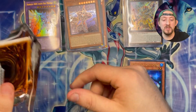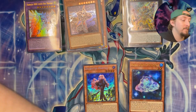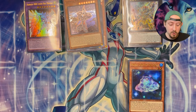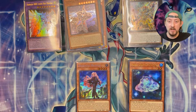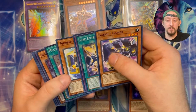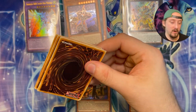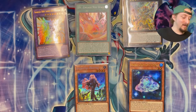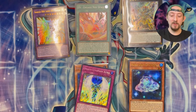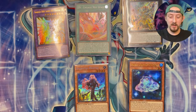This card, while it has material, can attack a number of times each battle phase up to the number of materials attached to it. At the start of the damage step, if this card battles, it gains 200 attack. When another monster's effect is activated — quick effect — you can detach material, negate the activation, and you can destroy the card. But it does require three or more Level 3 monsters. That's our second secret of this set. Then there's our first secret Exosister Martha. Hero players and Sky Striker players — Engage, Engage, Engage, Engage.